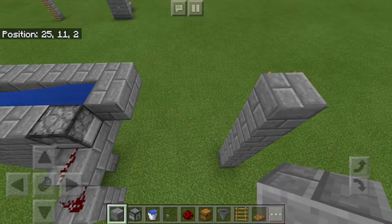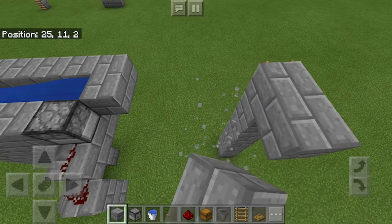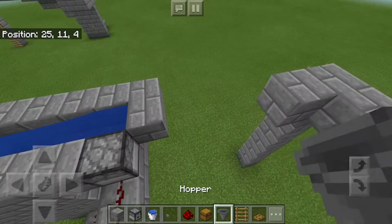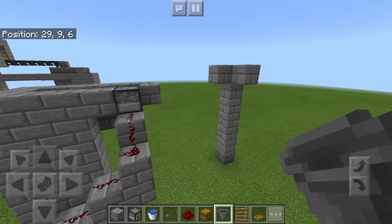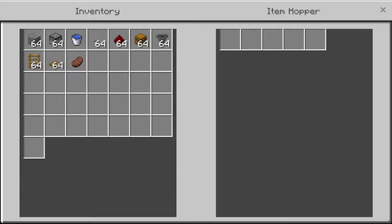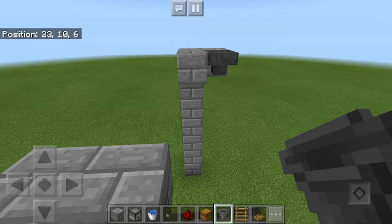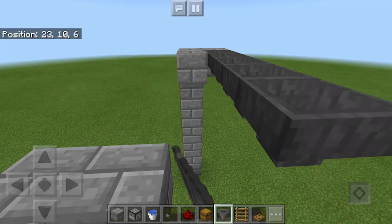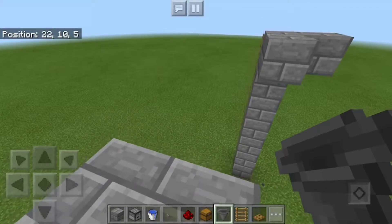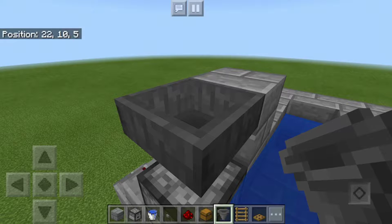Usually I like to make my ladder going up, and I like to make a little room just above my house or in the roof, whatever you want. Then I put a chest in there with the hoppers, and that's where I will put all the food. Oh, I just placed them all the wrong way — so yeah, don't do that. This is the right way.